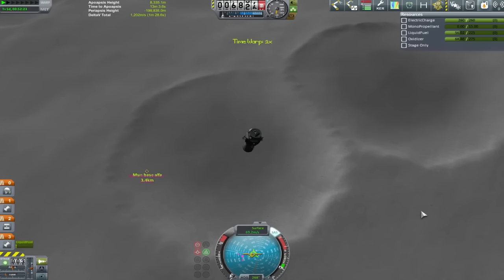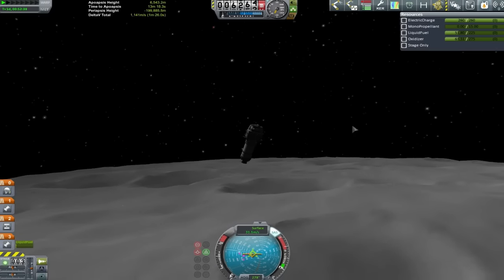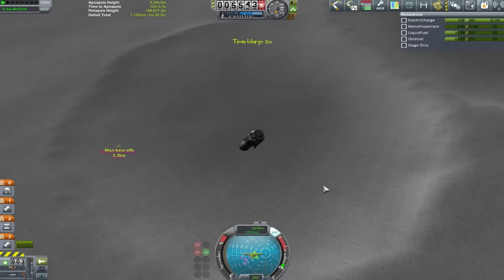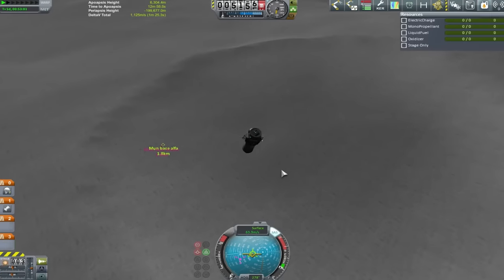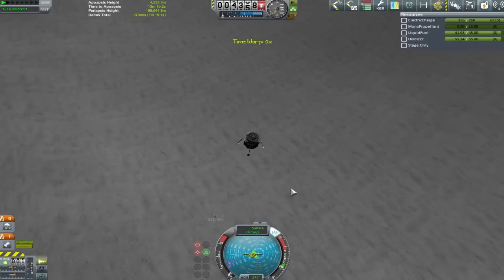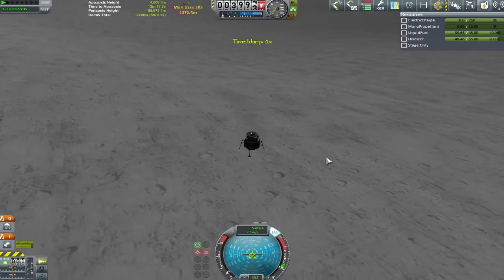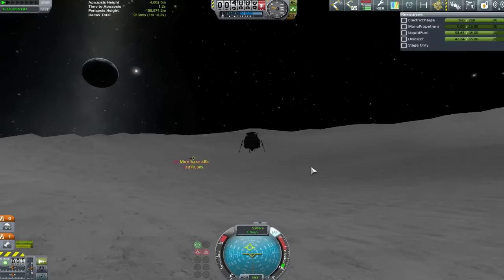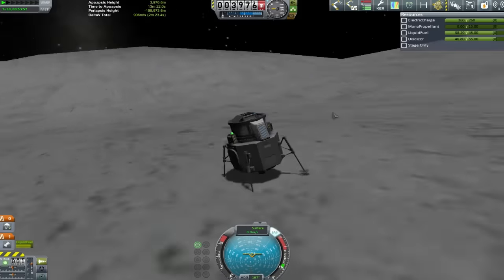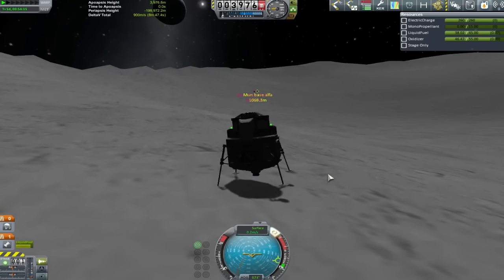The delta-v to change the inclination is quite minimal, and we look to be on a good course for coming down on top of these two craters. To make sure my trajectory is lined up for a precise landing, I'm using basically the same technique as an orbital rendezvous - pushing my retrograde marker towards the pink targeting reticule. Unfortunately, this first attempt at landing didn't go too well; I'm about a kilometer away.